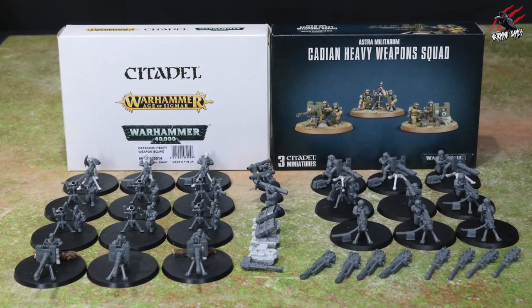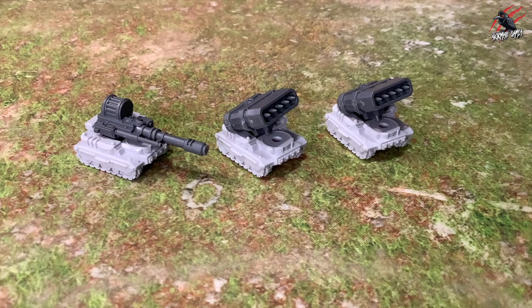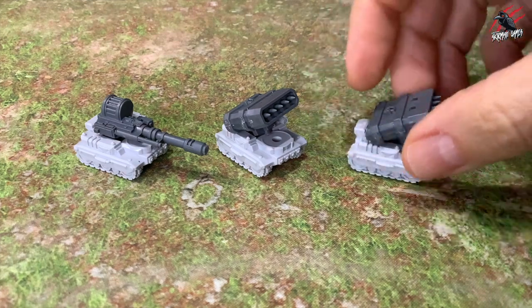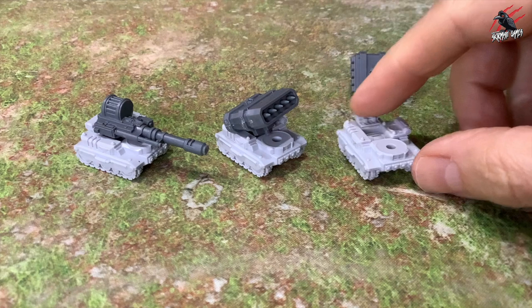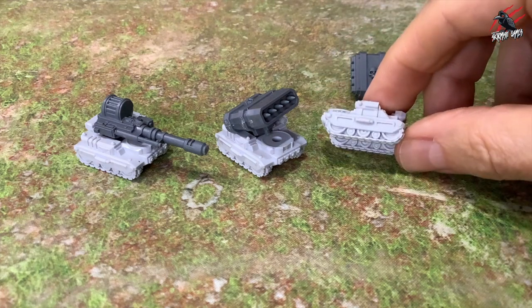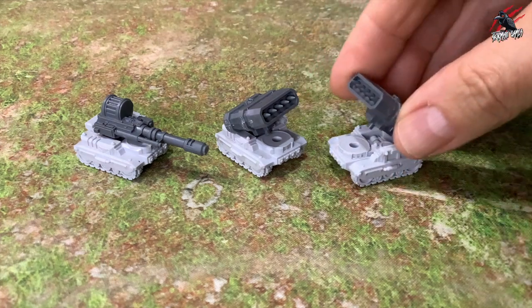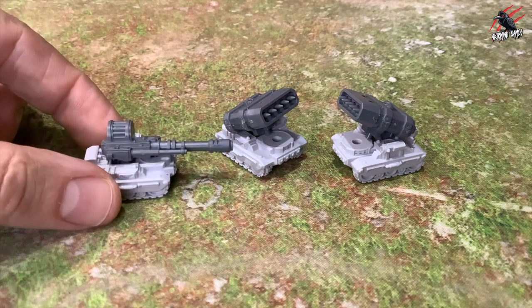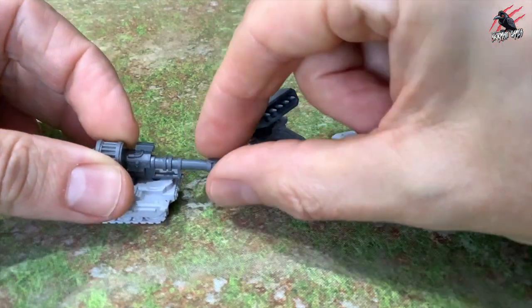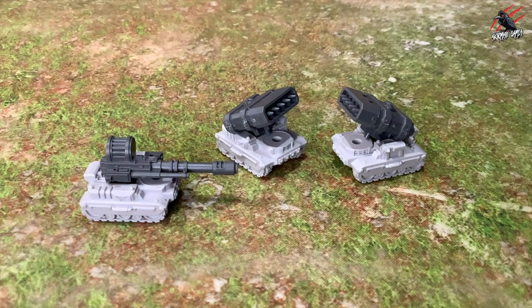Let's have a close look at each squad. Here's that 10th heavy weapon squad — I've used the tracks from Anvil Industry and mounted missile launchers from Sentinels on there with magnets, so I can use them either on these or on the Sentinels themselves. You could also fix lascannons or autocannons on there. There are loads of options using weapons from different vehicles to make fun remote vehicles on the battlefield — pop them on 60mm bases and it'd be great fun.